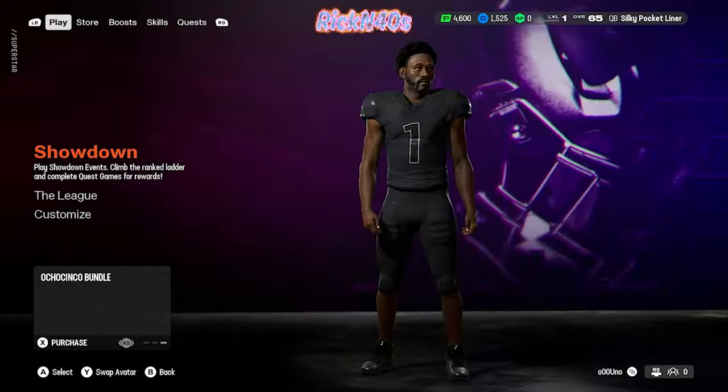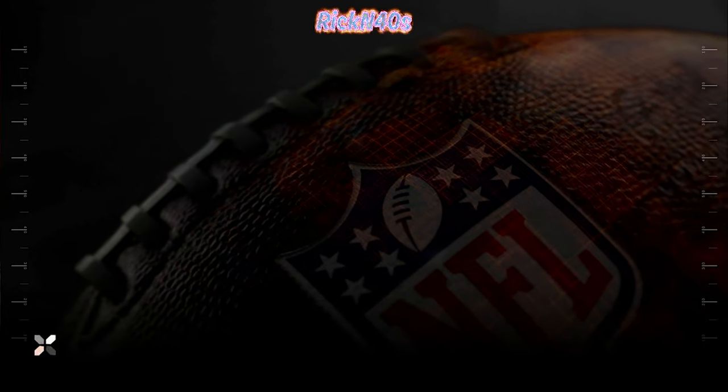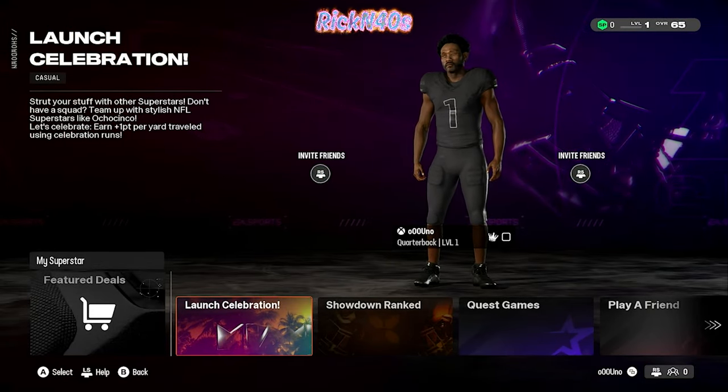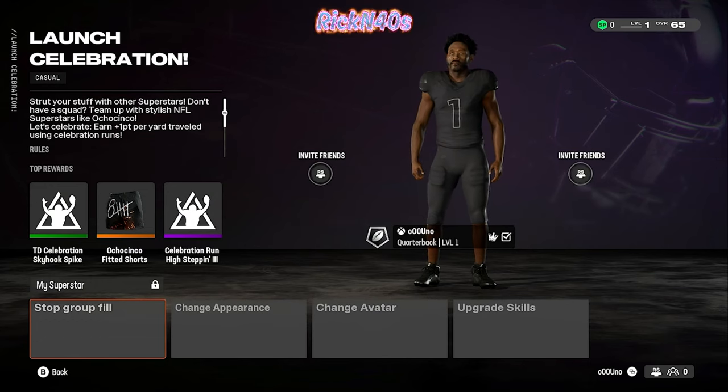For now, we want to play some showdown joints. This is all early access — I'm just showing y'all what's going on with the game. Celebrate good times — it's a showdown launch celebration event. Receive a point for every yard you gain while celebrating. Don't get greedy though — you know how easy it is to fumble when hit while celebrating. Walk on the showdown — squad up with friends or get matched with players from all over, earn XP to level up. Don't have a squad? Team up with stylish NFL superstars like Ocho Cinco. I'm ready.